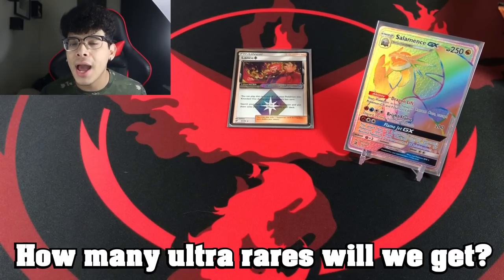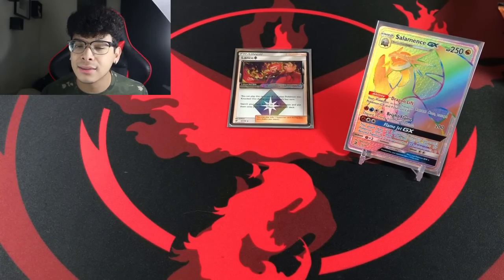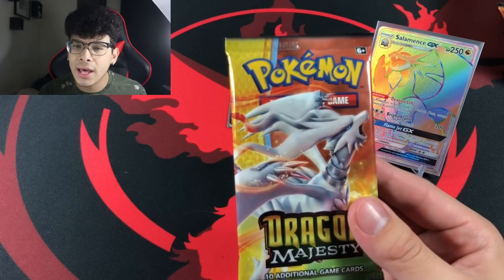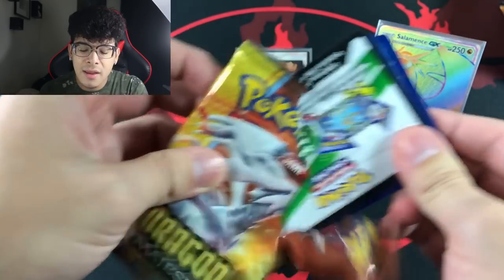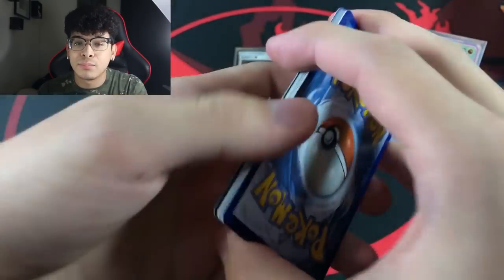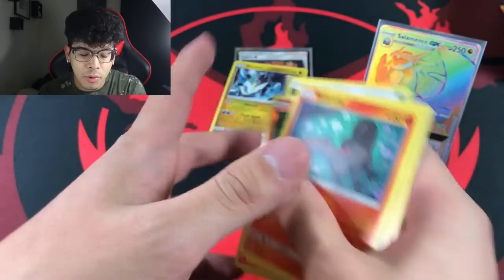Leave your guesses on how many ultras you think we are going to pull in this video. I kind of think we might pull 15 ultra rares out of 50 packs — that's my guess. The last time we opened up 50 packs I believe we got 10 or 11 ultra rares, but Dragon Majesty I believe has better ratios than other sets, which is why I'm guessing 15. But we did get a holographic Keldeo right there — always nice.